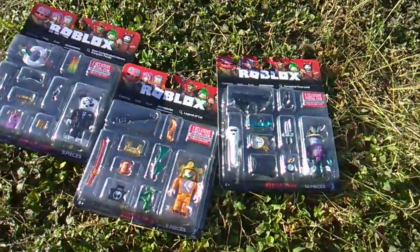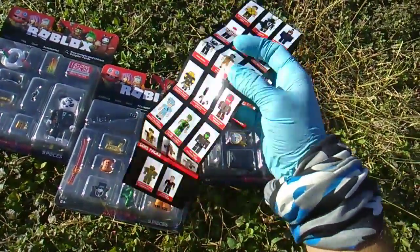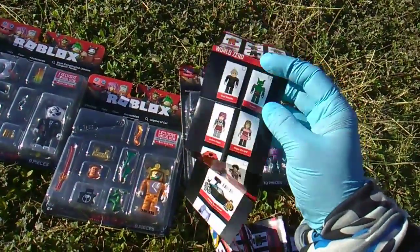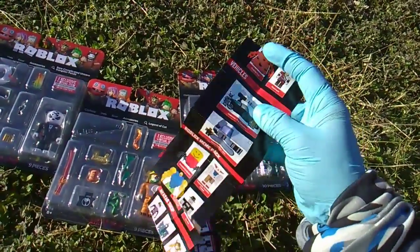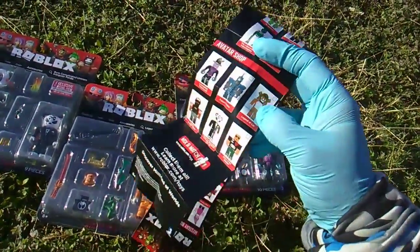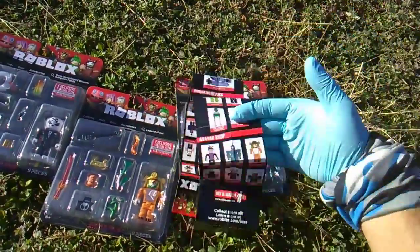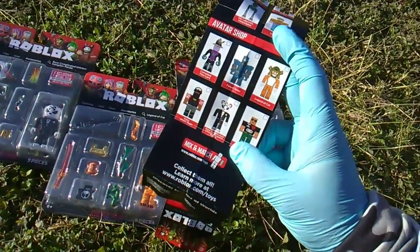I pulled the checklist out of one of these — they're definitely in Action Series Eight. Mystery boxes, core packs, game packs, Apocalypse Rising 2 — check my playlist. World Zero is out, it's at Target right now and looks amazing. The Mean Pack has been out a while; Target has plenty. Sure enough they added the Avatar Shop packs to the checklist. I don't think they've done that since Series One or Two, when they modified the checklist to add different things. I remember the punk rock pack was originally not on the checklist.